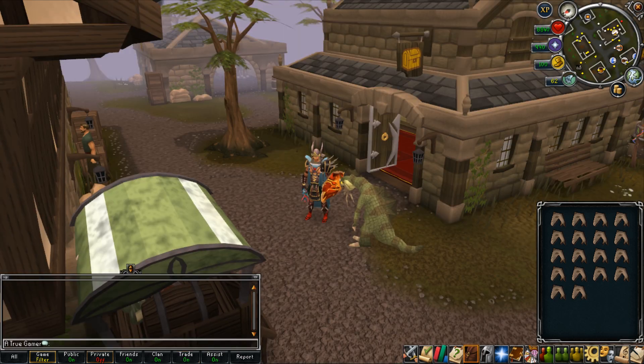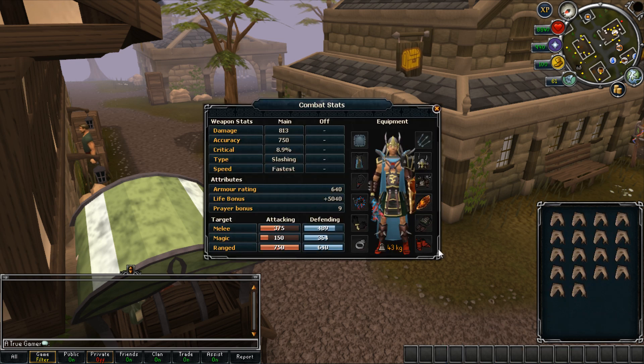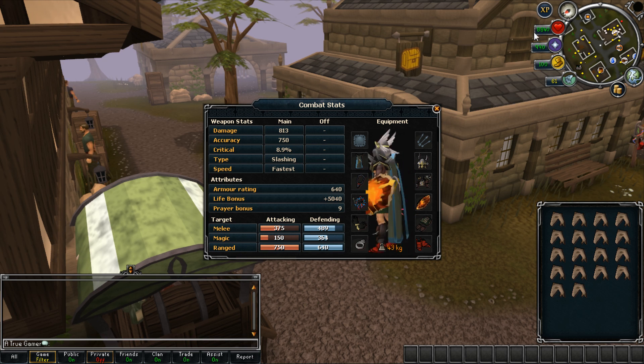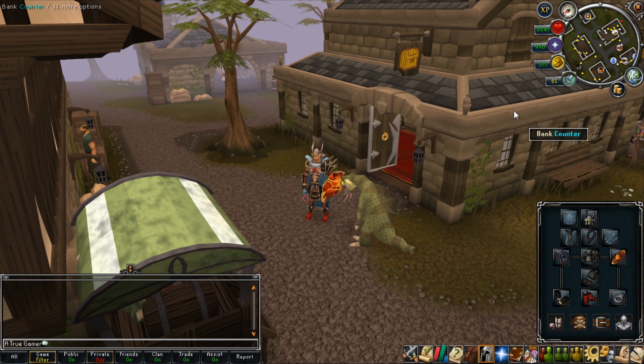The second method doesn't consist of engaging in combat, so what we're going to do as far as equipment goes is wear items that help boost our overall life points. Alternatively, you can replace some of those slots with weight reduction clothing, such as the agile top, agile legs, spottier cape, pennants gloves, or the boots of lightness, since we're going to be running a lot more consistently with this method. You can also bring along a few energy potions to help you out as well.